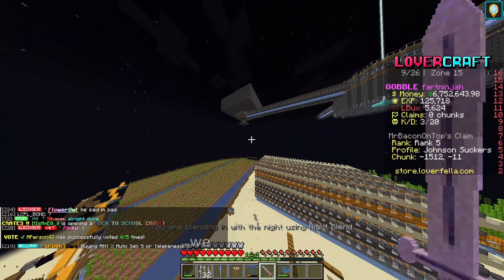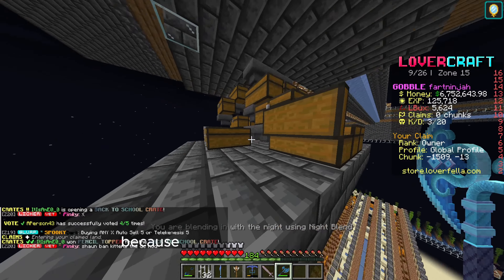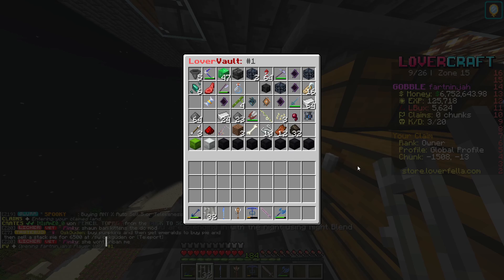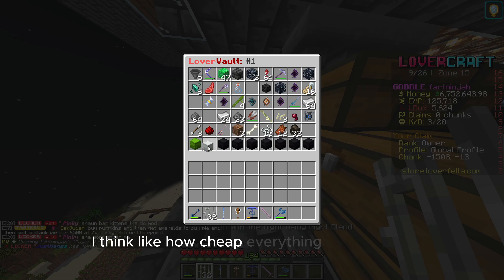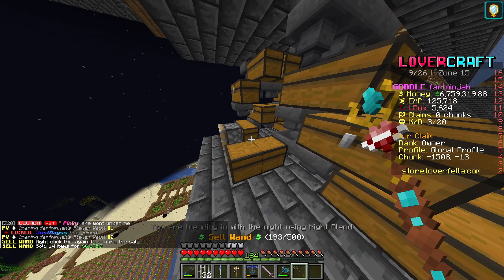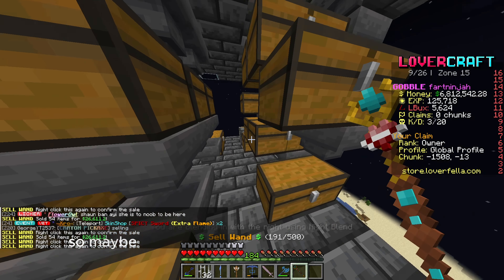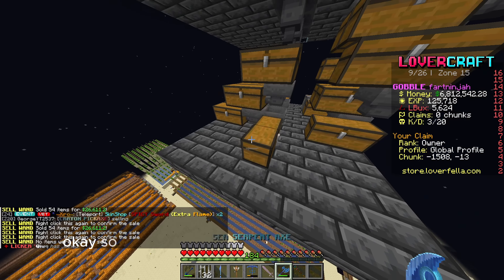First thing we want to do, we want to quickly see if we need to sell any of the chests. We've tried to sell them a couple of times, but we need quite a bit of money for it. I think loads of people just love how cheap everything is. We'll probably have a stack in there, probably a stack in there, maybe a stack in there. Nothing in there, sadly. Okay, so that's fine.